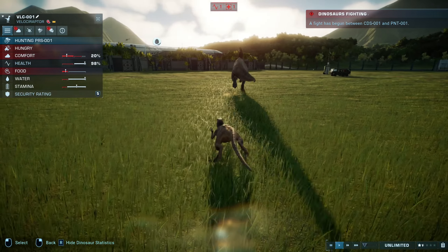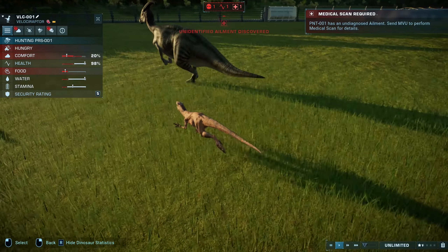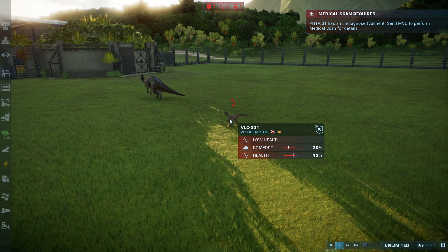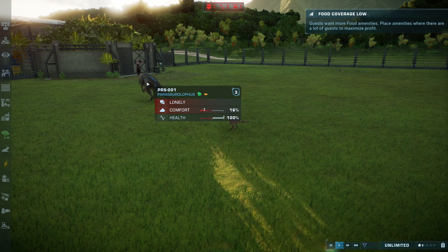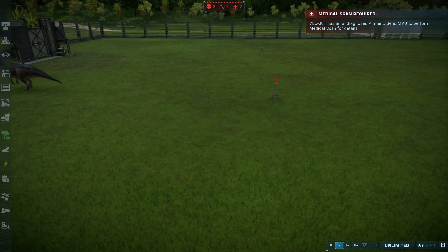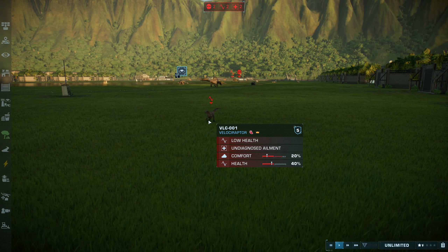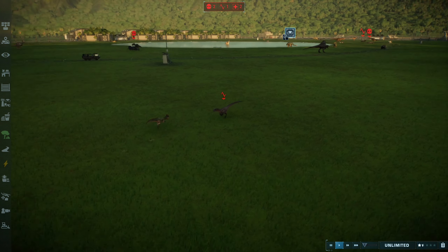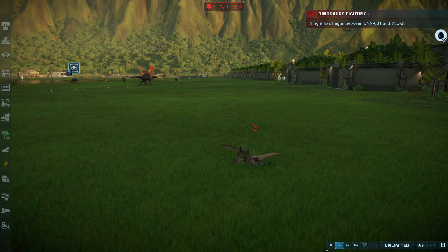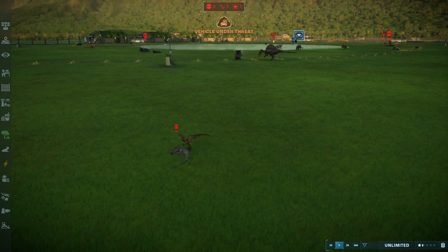Velociraptor is also getting into a fight with the Parasaurolophus — catching up and tearing into the Para. Just got kicked off by it. The Parasaurolophus somehow didn't get any damage but the Raptor sure did. The Raptor is slowly going down — it probably has some organ trauma. And immediately it gets into a fight with the Deinonychus, which is at full health. Just like that, the Deinonychus took out the Velociraptor — one raptor takes out another raptor.